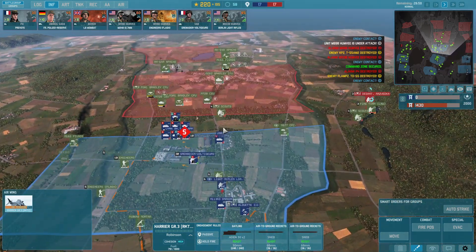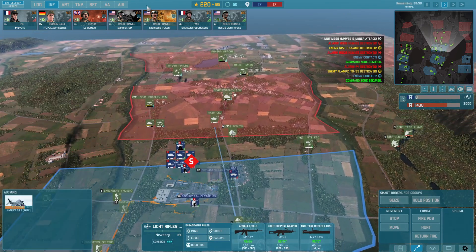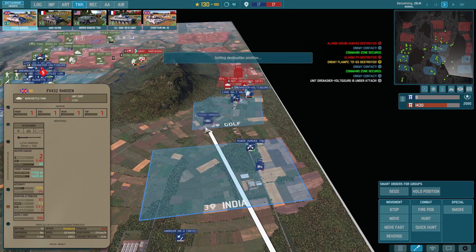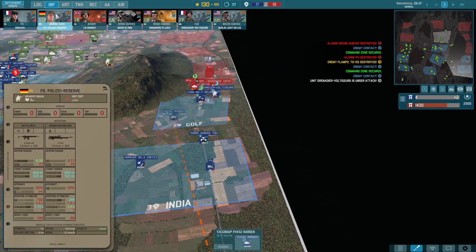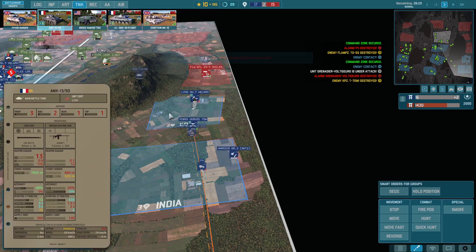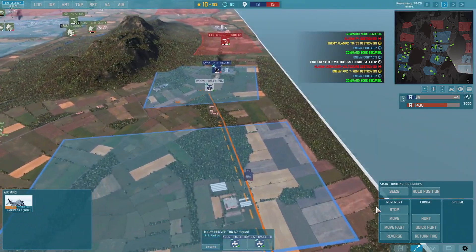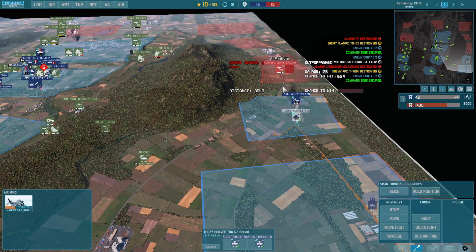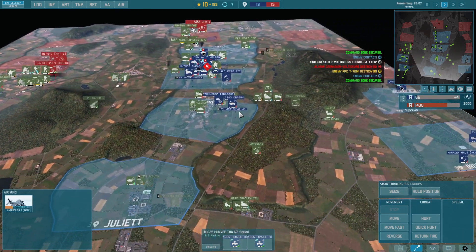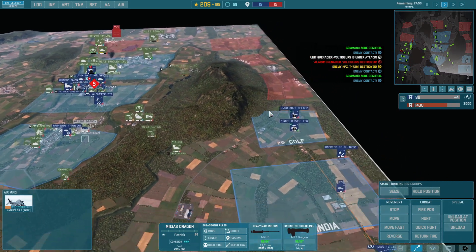We have successfully captured this area — points have stabilized but we have to keep pushing. At this point we need to focus exclusively on defending the area rather than calling in other reinforcements. Pushing the recon helicopters through. Additional AMX tanks will have to do. Look at that — we're taking the center! The balance of points has flipped entirely. That's exactly what we want to see.